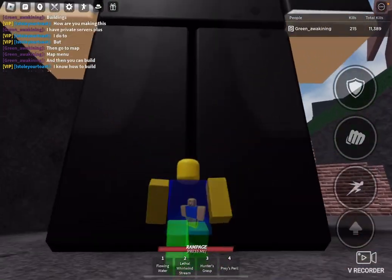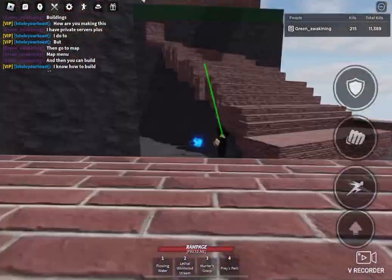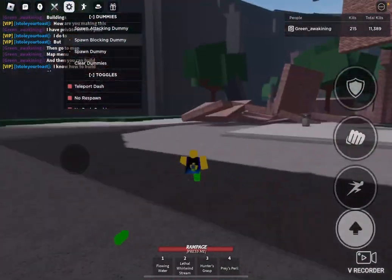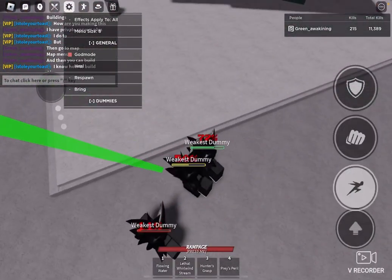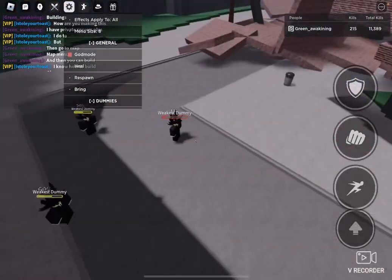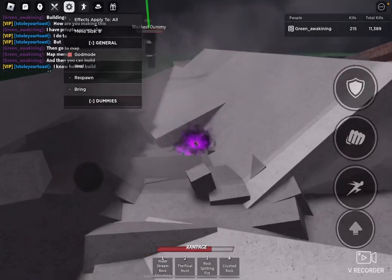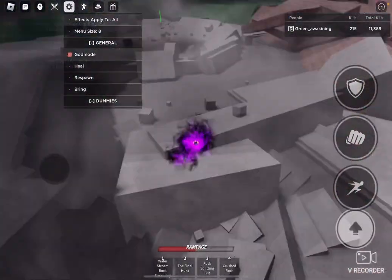Look at how big the dummy is. You can still do wall combos actually. If you're super small — let me just grab these three dummies. 3-core blocks ultimate. To be continued...